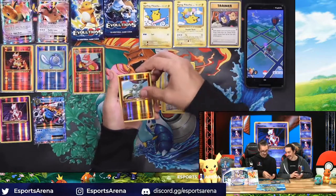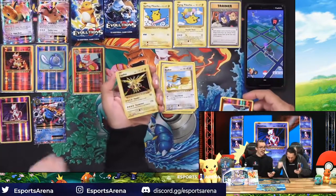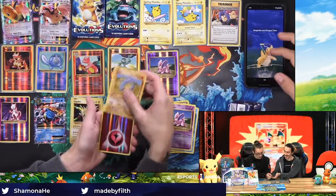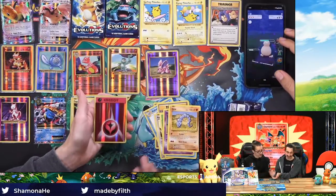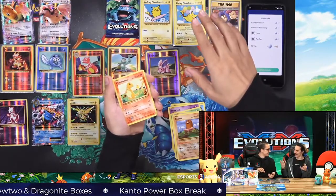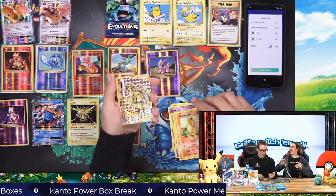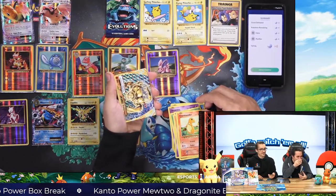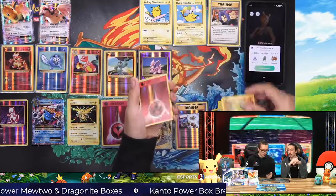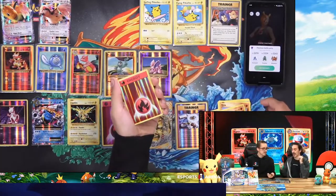Oh my goodness, get out of here. Oh my god, holo Zapdos! A reverse holo fairy energy — I didn't even know fairy energy was in this set. No Bulbasaur, Bulbasaur is nothing. How does that happen? How does this happen to us? Reverse holo fire energy, that's tight.